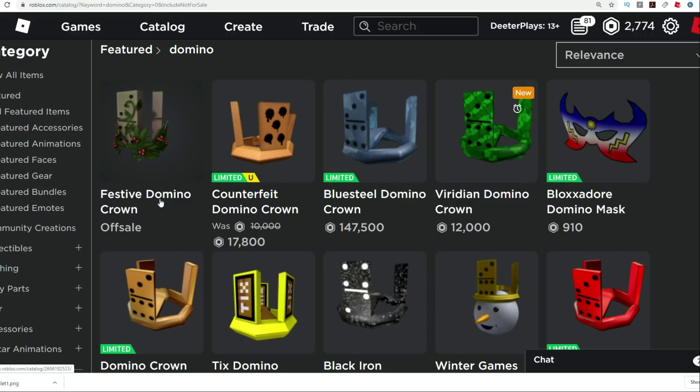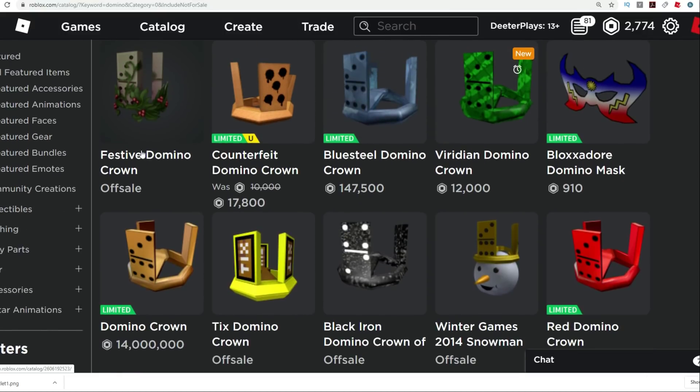The Festive Domino Crown was on sale for a short period of time. Now that one doesn't look quite as normal as the others — it doesn't look like it's really based on the same sort of mesh, so it's a little bit different. But if you guys want to get any of these other ones right now, other than the Viridian Domino Crown that you can get right now for 12,000 Robux, it's probably going to go limited or at least be a super rare one you can't get anymore in the future. Maybe you can only get it in special sales. It'll probably go limited, like most of these other ones have.